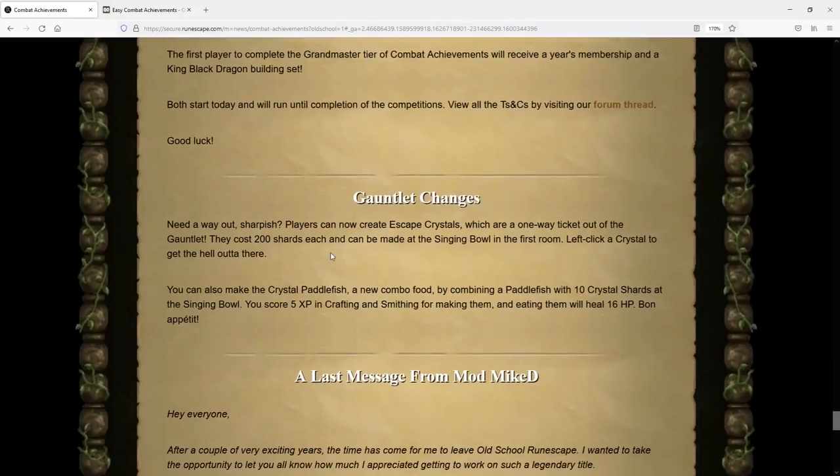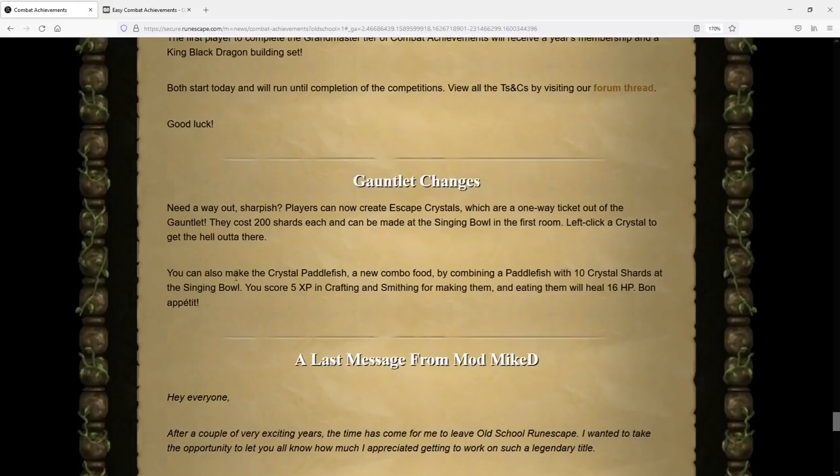To end off this week's update, there are a few Gauntlet changes. Players can now create Escape Crystals, which are a one-way ticket out of the Gauntlet — they cost 200 shards each and can be made at the Singing Bowl in the first room. You can also make Crystal Paddlefish, a new combo food made by combining a Paddlefish with 10 Crystal Shards at the Singing Bowl. Eating them heals 16 HP and works effectively just like a Karambwan.